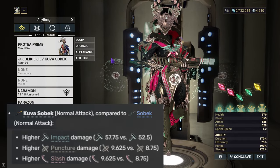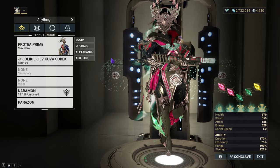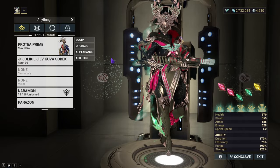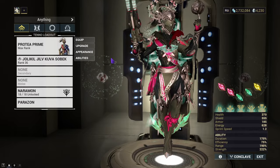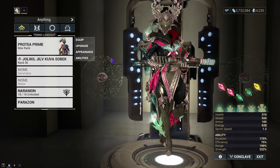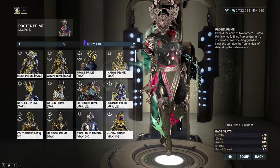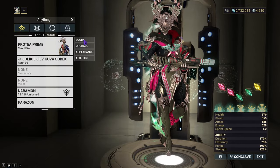There is a common build everyone is doing with the Kuva Sobek. They're using either a Heat, Toxin, or Cold Progenitor to free up a mod slot, and running Sarin with Acid Shells, Toxic Slash, Roar, or Eclipse. Sadly, I don't have Sarin — I'm missing like a piece or two.